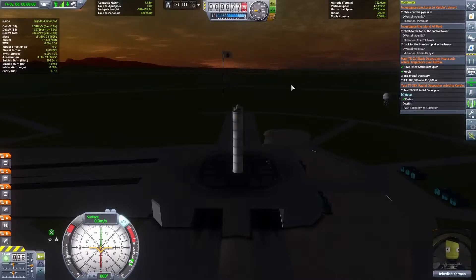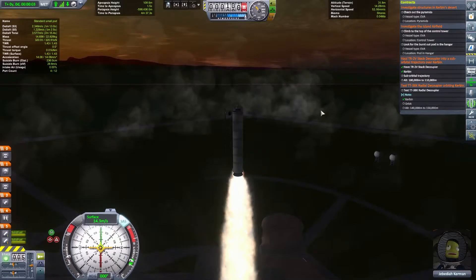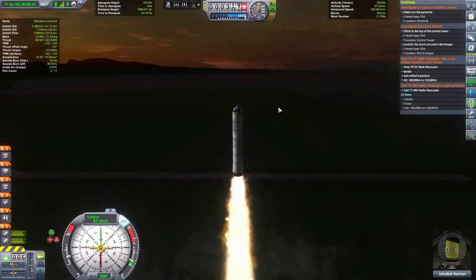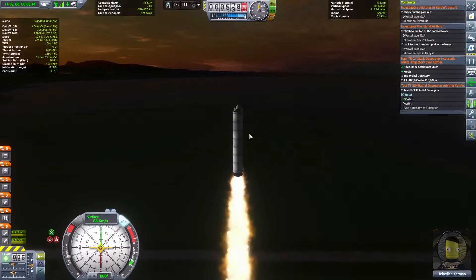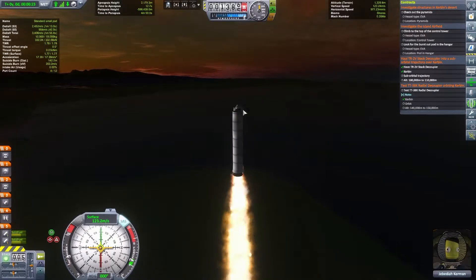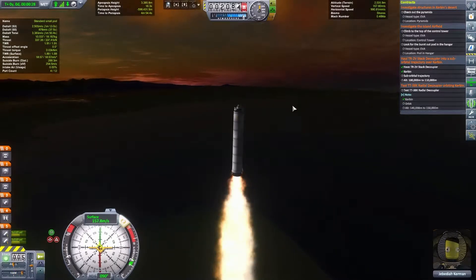I'm just putting everything together and double-checking. Okay guys, let's go! This is a good thrust ratio I think. If you go too fast it's kind of insane. If you go too slow you're fighting gravity, and if you go too fast in the thick part of the atmosphere you get severe drag.